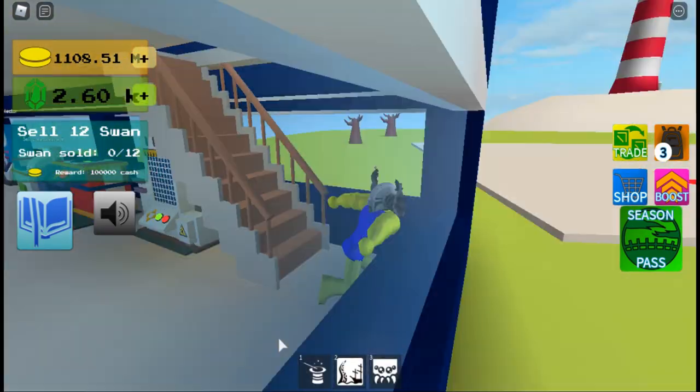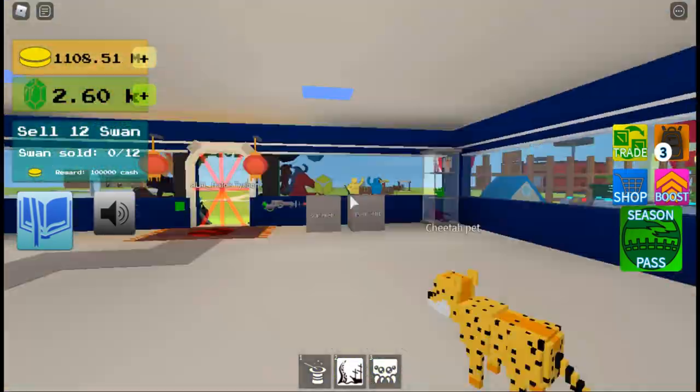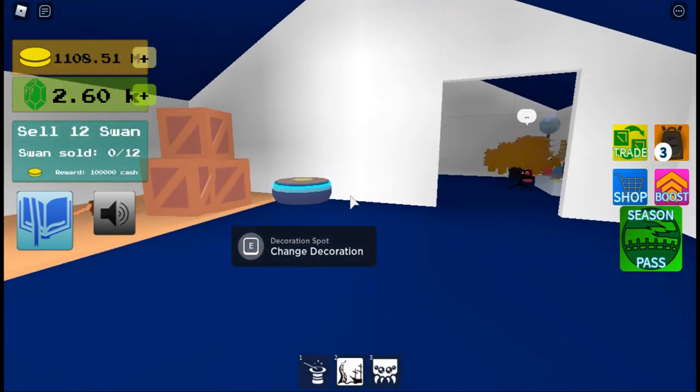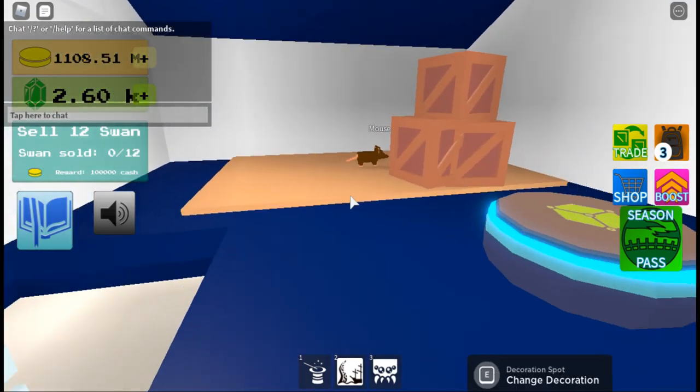So now you've bought Alexa, you can place her down like any of the other items. I've put Alexa on the third floor. I do not believe you need to be in the same radius as her to be able to do these commands, but you do need to be to listen to the music.